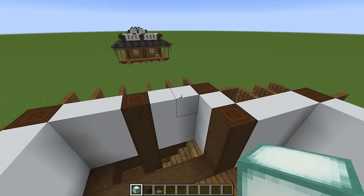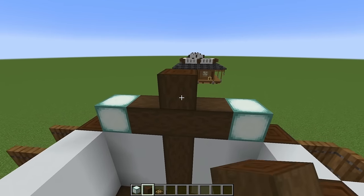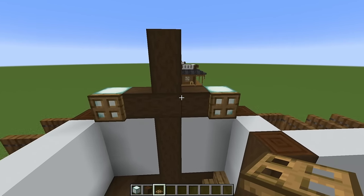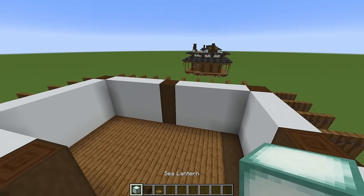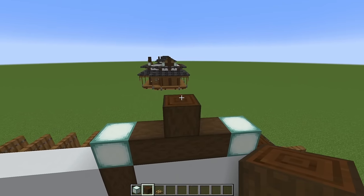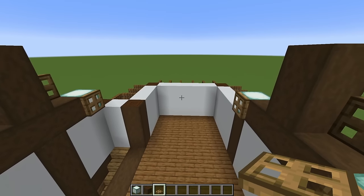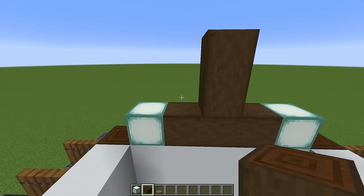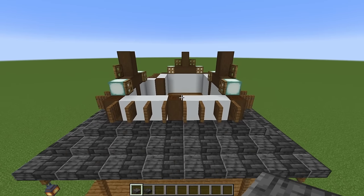Staying on the top floor, look toward your staircase and place two sea lanterns there with three stripped dark oak in the middle, then two more up like that. On this side of our sea lanterns we're going to cover them with oak trapdoors, then place two more right there. Turn around to face the opposite wall — place a sea lantern on that dark oak, another one there, three stripped dark oak, and an extra two. Cover up the sea lanterns and place two more trapdoors. Then look toward the back wall and do the same: two sea lanterns, dark oak, two more, and then four oak trapdoors.